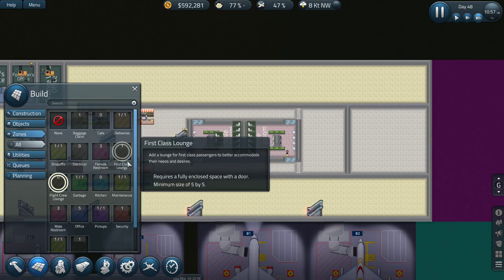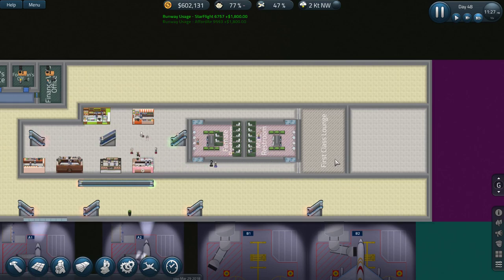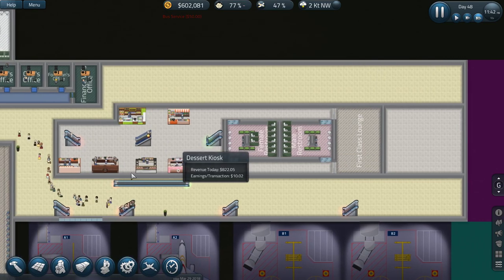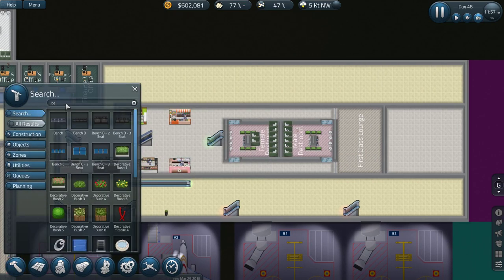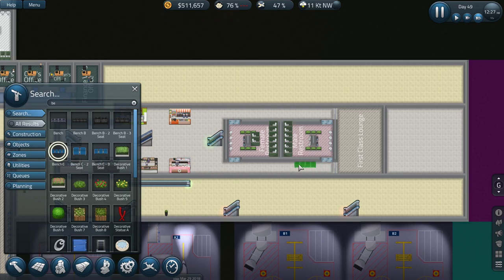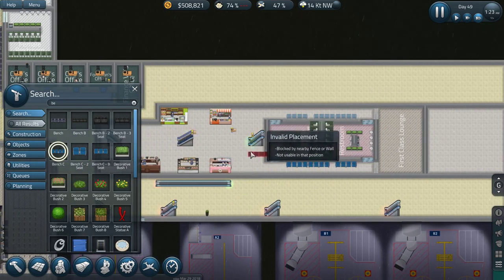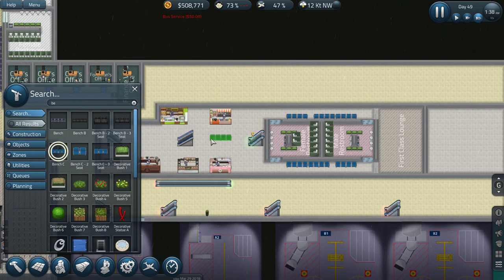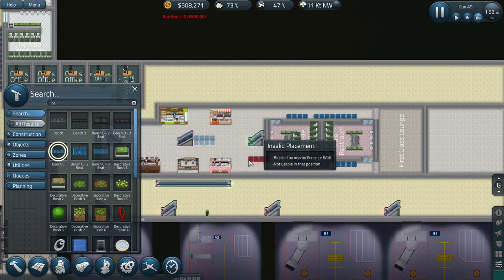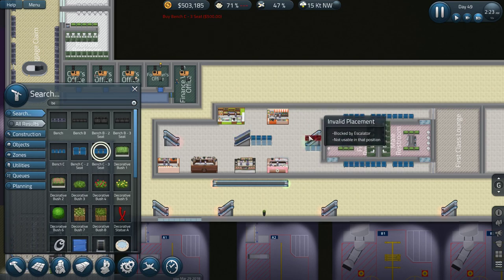Okay, the first class lounge - let's do that. That's the first class lounge right over there. And at the same time I want to get some benches - we obviously have some in stock. We'll do a little something like that, get room for a bit of a bin in there. We'll do a bit of seating like that - get this three-seater right there and right here. So there's at least a little bit of seating going on.